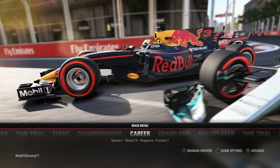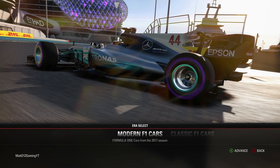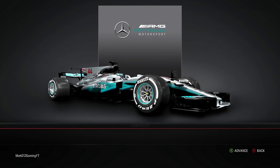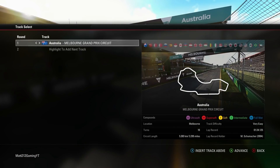Hello everyone and welcome back to a brand new video. Today we're here for a bit of a challenge. Some of you may know that I run no assist, bar racing line, on the F1 2017 game, but what we're going to be doing today is turning all the assists on.